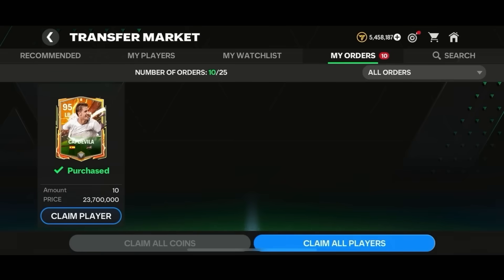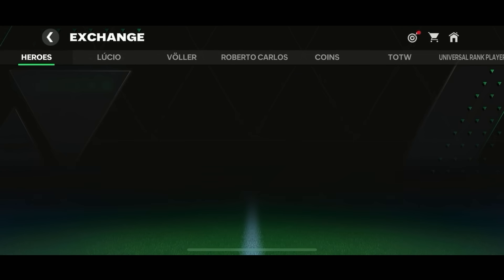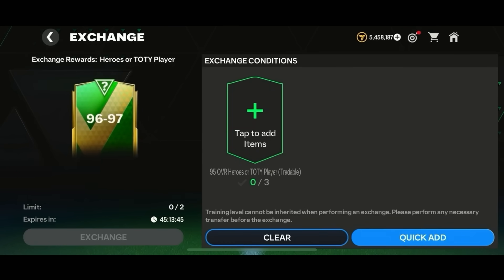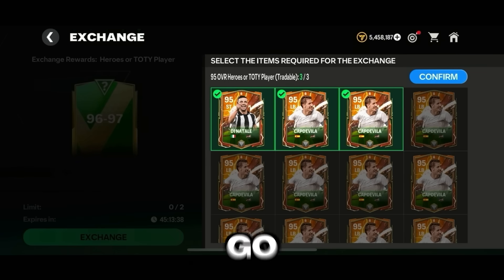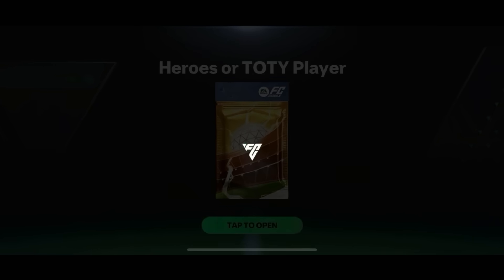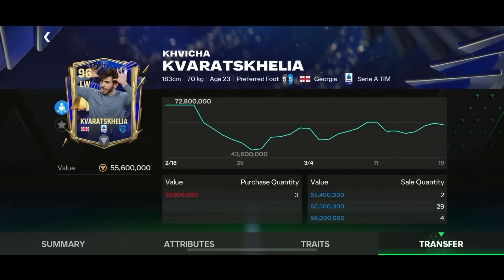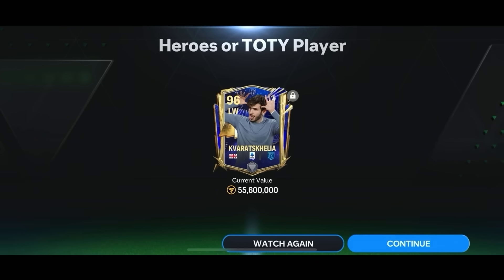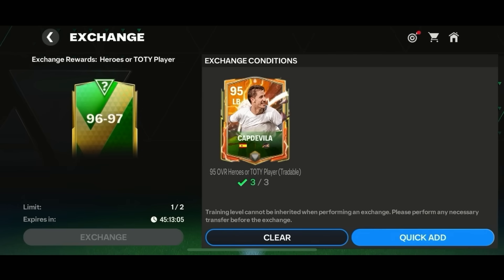I invested in Cap de Vilas when they were at 23 to 24 million coins each. For the first time on this account I decided to gamble on the 96-to-97 traded exchange, and it didn't go according to plan. The first pack gave me Quite Scalia, who was going for 55 million coins. But I spent around 70 million coins on the exchange at my investment rate of 23 million per card, and after the tax I got back only around 50 million - a 20 million coin loss on that exchange alone.